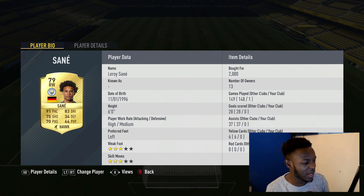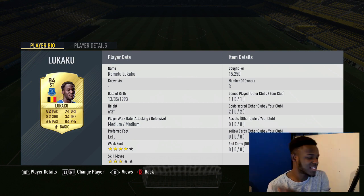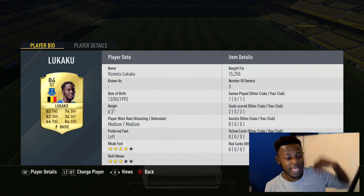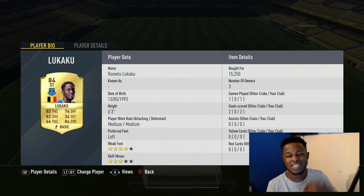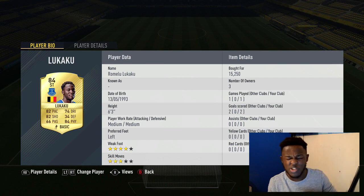Sané at right wing and Sterling at left wing — so pace at both wings, or right forward and left forward as these two have a similar style of play. Finally the main man Lukaku. This guy is just something else. I hadn't used him in a while — bought him, played a game, and bang, two goals just like that. Lukaku is absolutely worth those 15k coins. He used to go for quite a lot at the start so I tried him and sold him, but after buying him back I'm probably just going to keep him in the team. He's just too good.